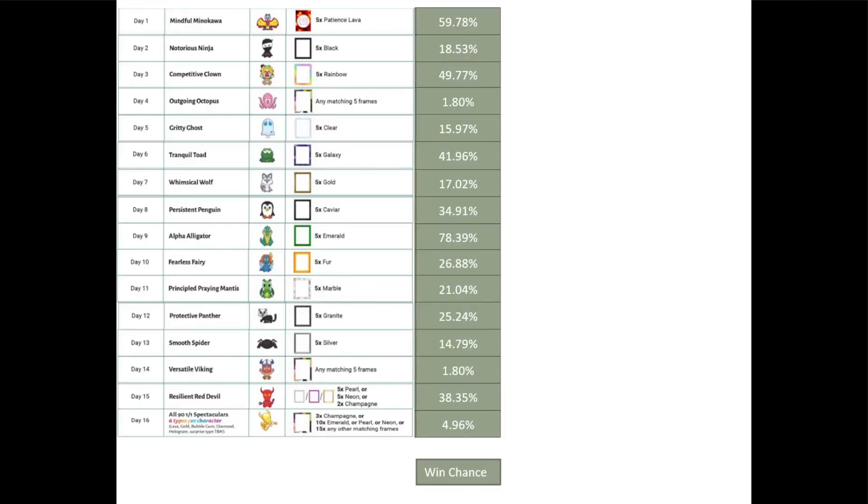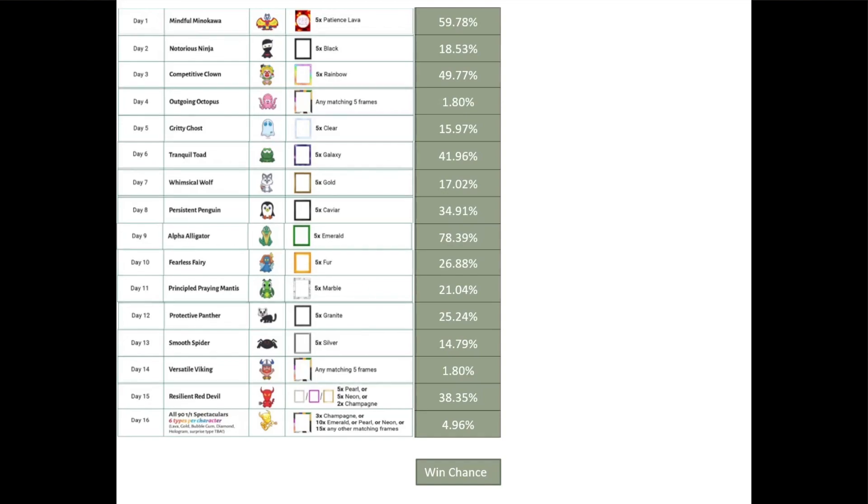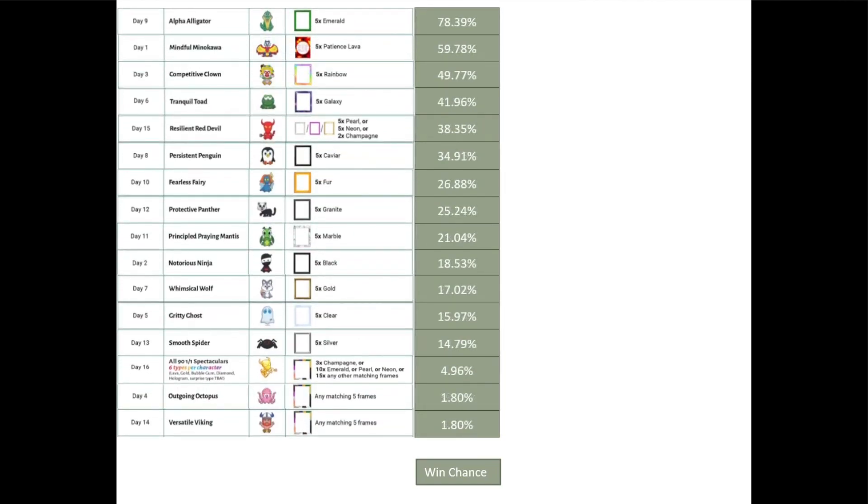Here are the 16 days and the associated frames required to enter each day's raffle. If we take the number of winning entries at 214 and divide it by the number of possible entries, we get the win percentages seen here. We can then reorder the characters to demonstrate which give you the best chance to win.